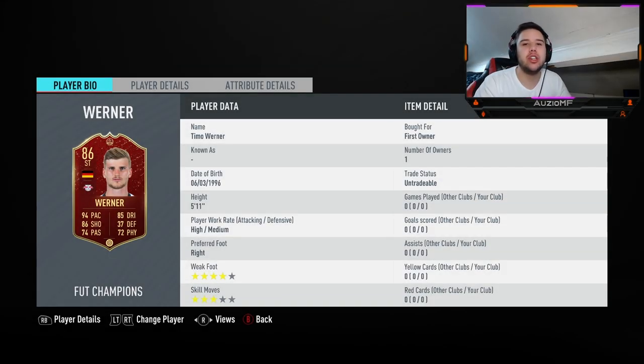What's going on guys, welcome back to a brand new video. Today we have Timo Werner's Team of the Week card, and luckily I did get him. If you guys missed my channel awards, the link will be in the description. He's got 94 pace, 85 dribbling, 86 shooting, and his Player of the Month card is out too, so I'm going to compare them.